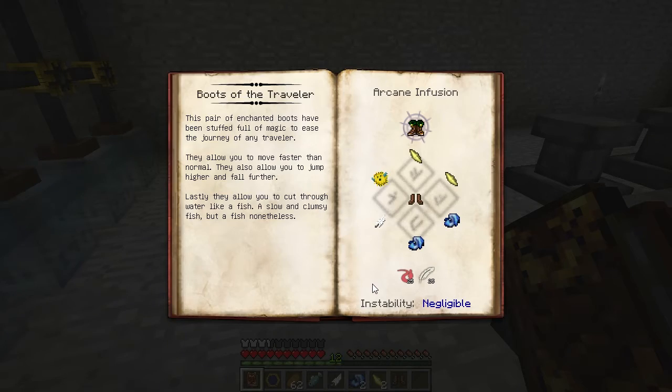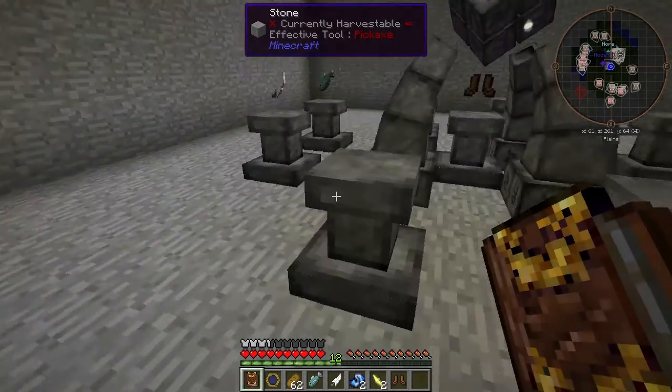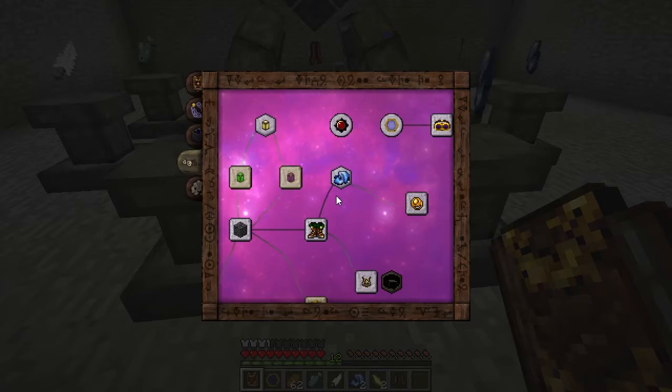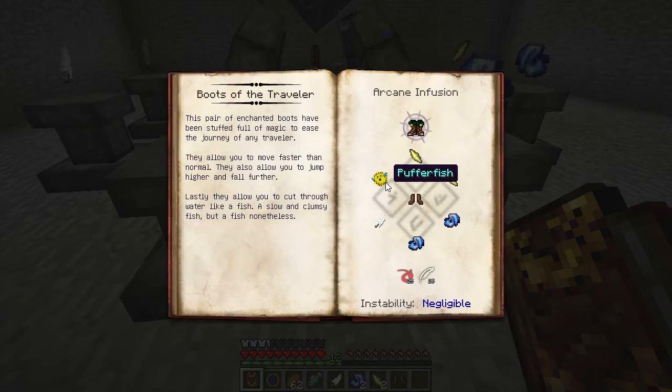Infusion is not without cost. Now we have everything set up. I've put the items on the Altar, and you can see which order to put them in by reading your Thaumonomicon: Fish, Feather, Enchanted Fabric, and the Air Shards.